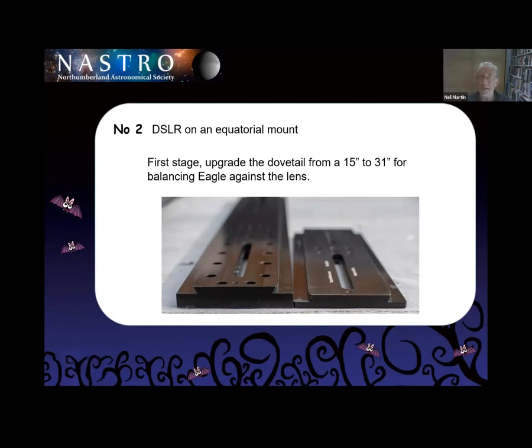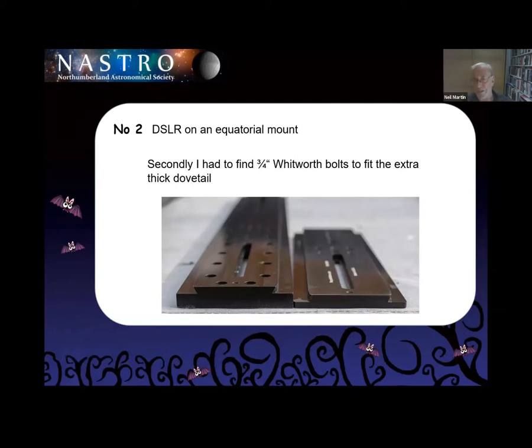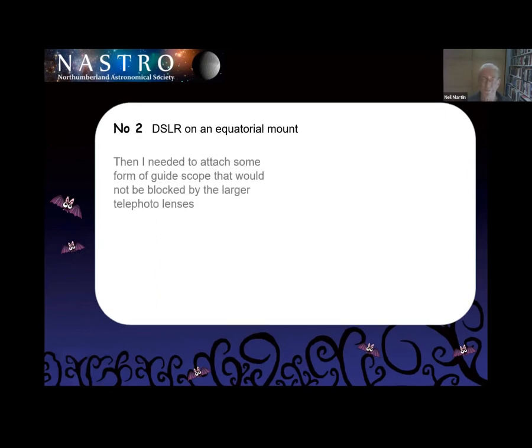So I then faced my immediate second problem: I had to go out and find a whole load of new bolts to photographic standard — Whitworth 25, 1/4-inch pitch — but three-quarters of an inch, because I'd only had quarter-inch bolts for the 15-inch mount. So that took a few weeks. Once I got it sorted, I then had to get some form of guide scope to attach. But if you've got your dovetail with camera and lens on it — where the heck do you put your guide scope?